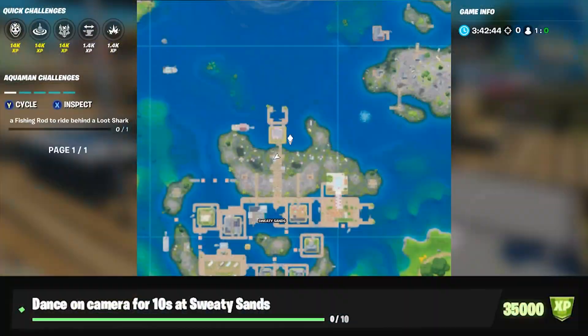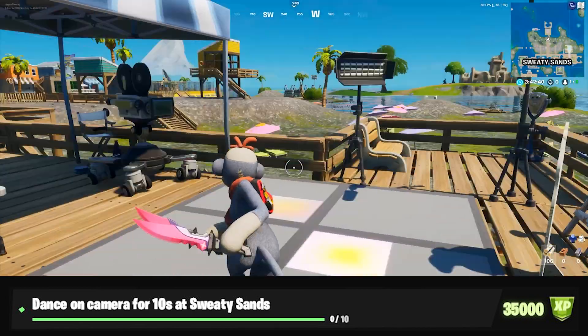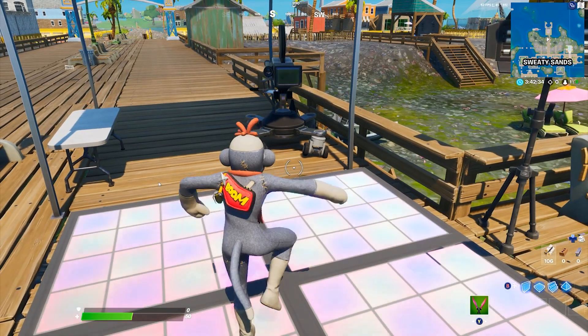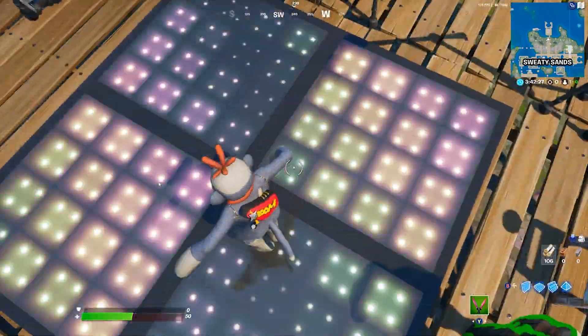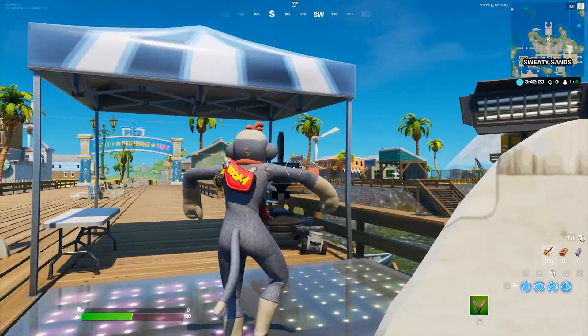Next: dance on camera for 10 seconds at Sweaty Sands. You need to go to the boardwalk for this — not the building with the dance floor. On the boardwalk there's a little setup with a dance pad and a huge camera. All you need to do is pop an emote on the dance pad and stay there for 10 seconds, and just like that, the challenge will be complete.